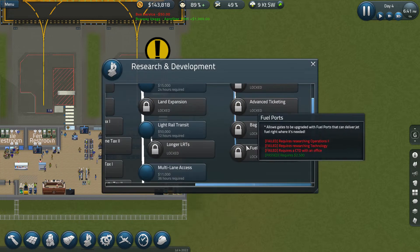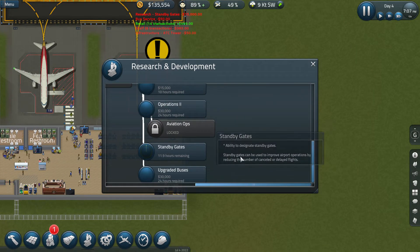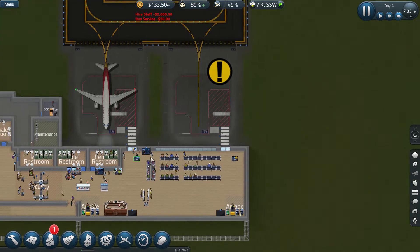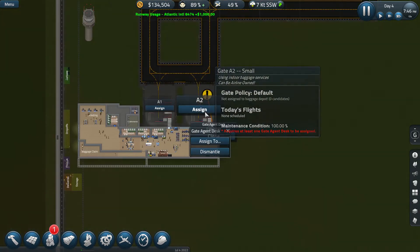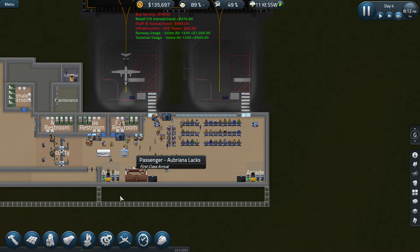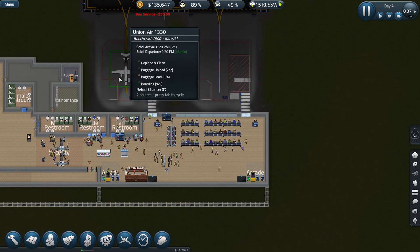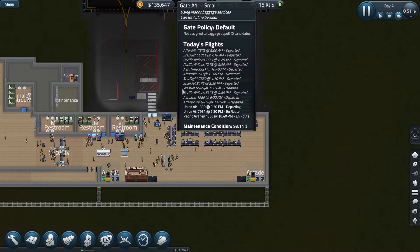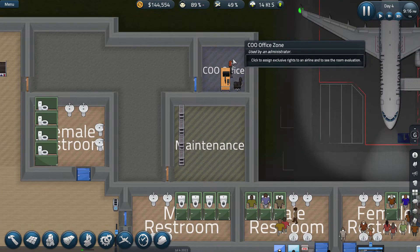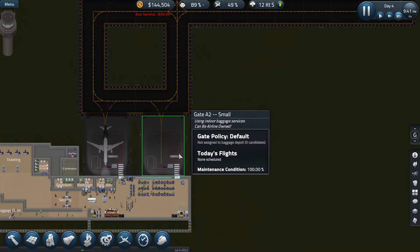All right, research. Light rail transit — that'd be a good one to do. That one we definitely want. We'll work on the rest of it here in a little bit. We need that one. What we're going to do is attach this person to this gate — close that here in a little bit. The research will be done in about ten and a half hours roughly. Like I said, we will do a standby gate, just to make sure. There's our COO. Just to make sure we've got plenty of service for our airplanes to park.